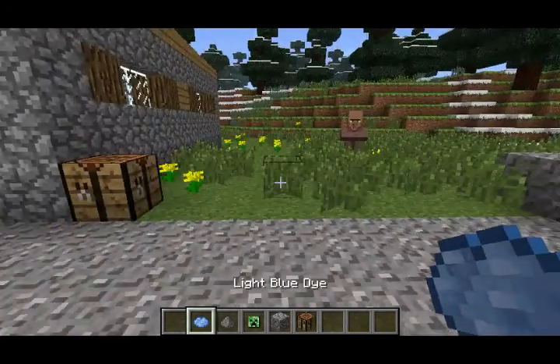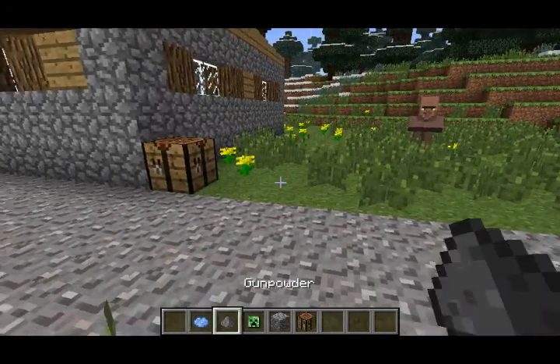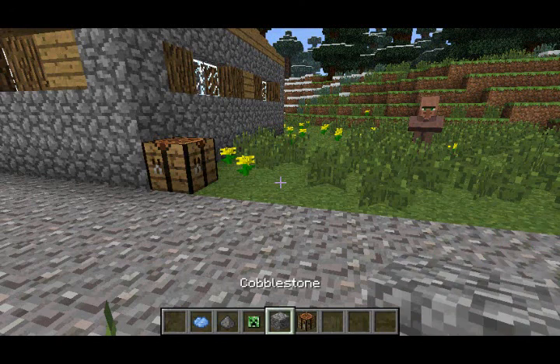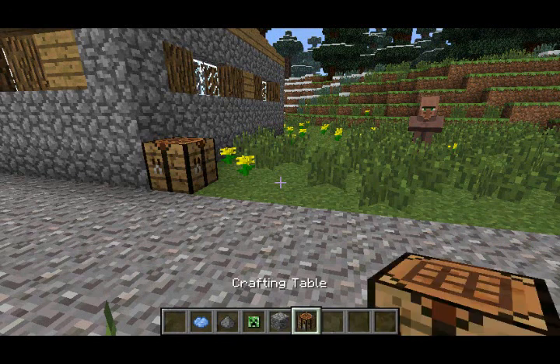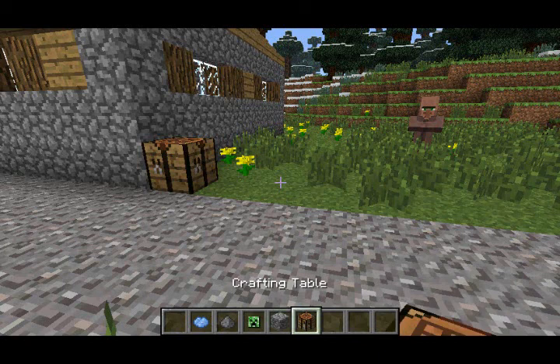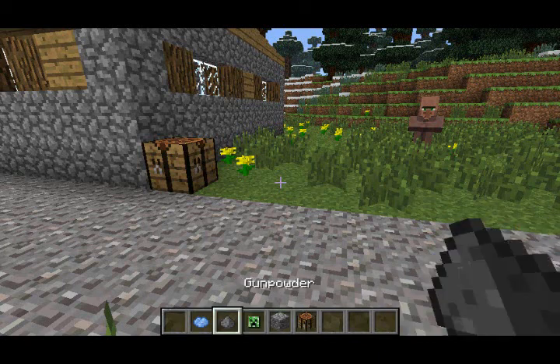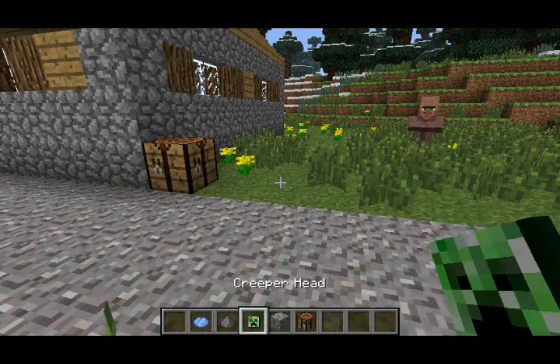So first of all, when selecting an item in the inventory, it'll now highlight the name of the item. So as you can see: Gunpowder, Creeper Head, Cobblestone, and Crafting Table — it actually tells you what the name of the item is. And also, if you were to give the item a custom name by using the anvil, it'll use the custom name as the highlight.